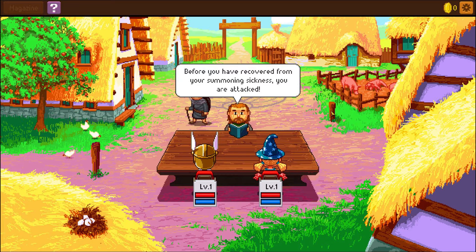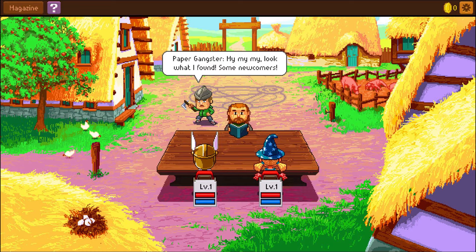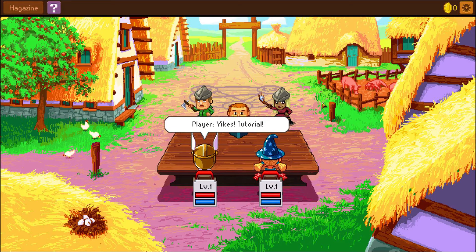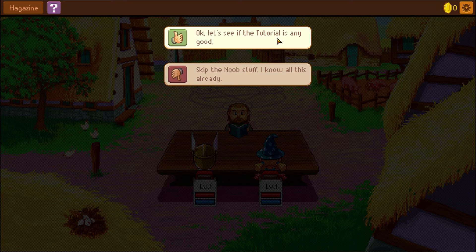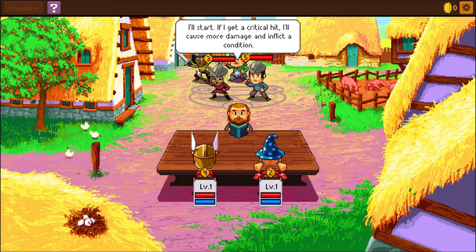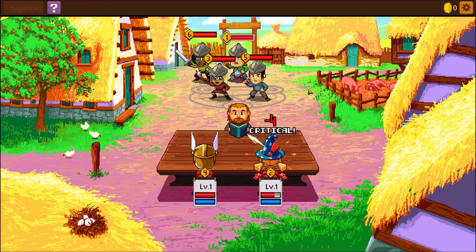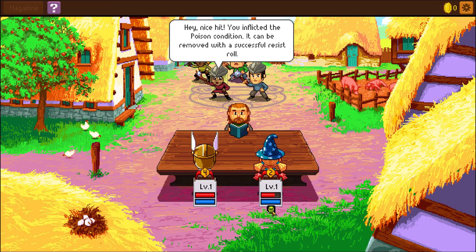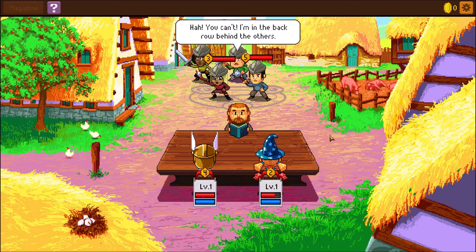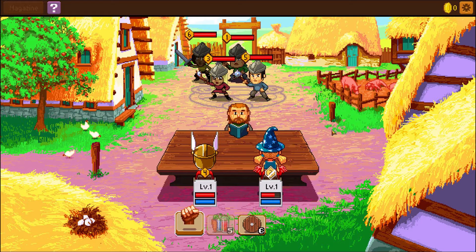Before you have recovered from your summoning sickness you were attacked. Paper gangster: 'My my my, look at what is found — most newcomers.' There's another one. 'We should be teaching them a lesson, like a tutorial.' Tutorial — okay, let's see the tutorial. I'll start. If I get a critical hit I'll cause more damage and inflict a condition. Nice hit — inflicted poison. Okay, so that's poison. It can be removed with a successful resist roll. Poison removed. 'I'll hit you back.' 'You can't — I'm in the back row behind the others.'